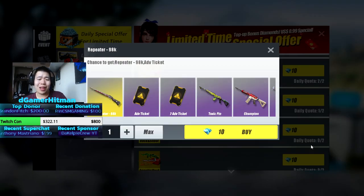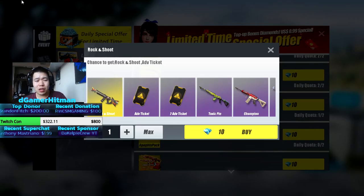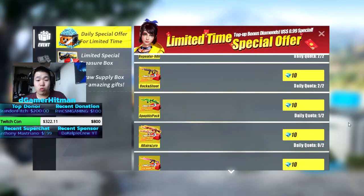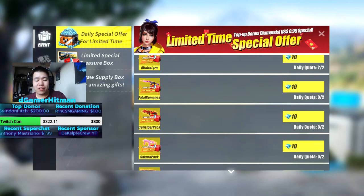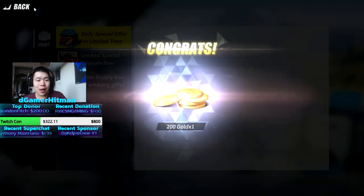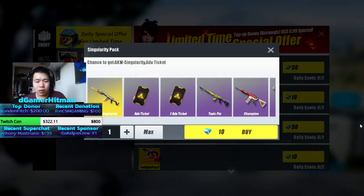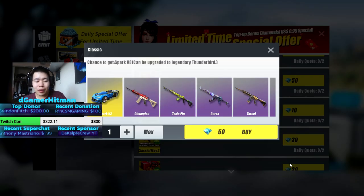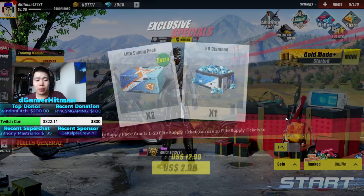I might as well try to get a car skin since I don't have one. I'm not gonna buy all of them right now because I'm technically on a budget — I don't want to spend all my gems. Got an advanced ticket, that's pretty nice — always good to get one. I do want the M4 Lyra or the Altair skin, double the chances to pull something good. Fatal Romance — I might as well, I don't really have an AK skin. We'll go with the Iron Tiger pack.